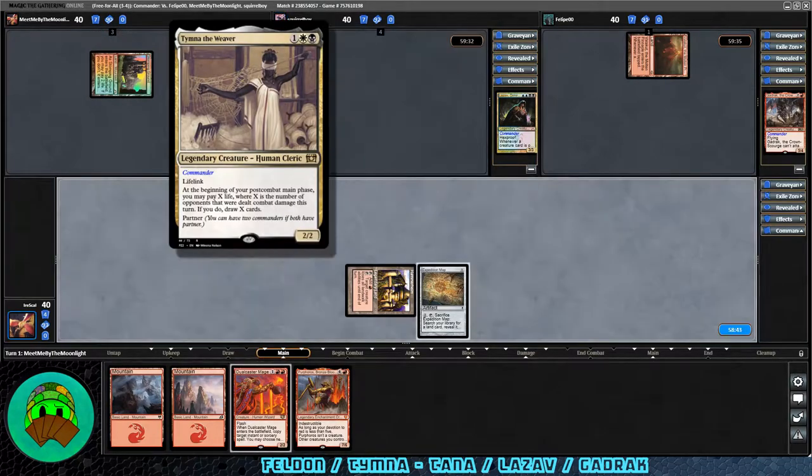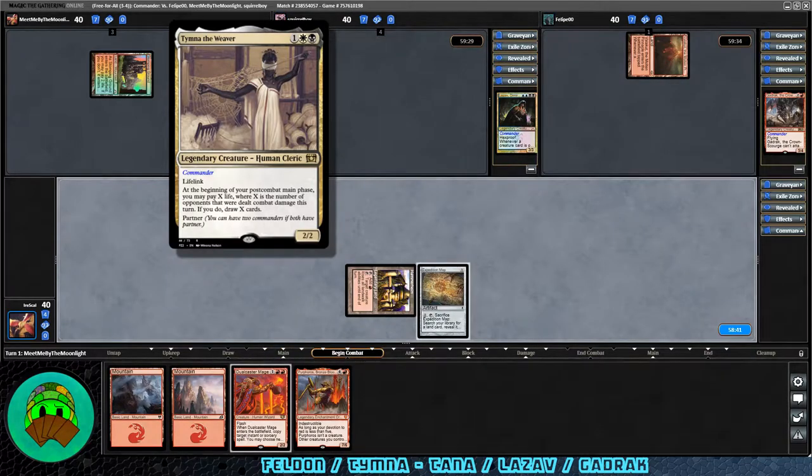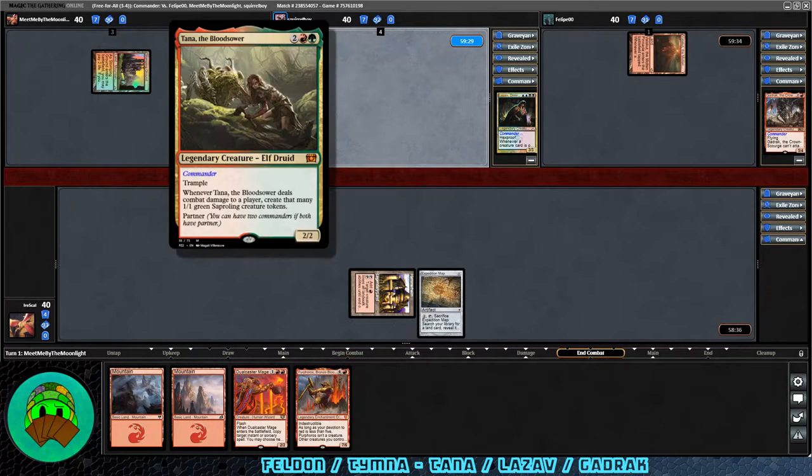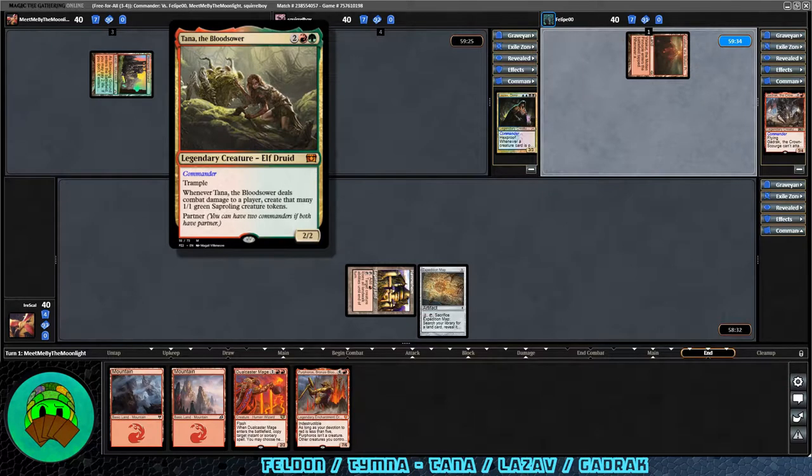Tymna the Weaver is one white-black for a legendary 2/2 human cleric with lifelink. At the beginning of your post-combat main phase, you may pay X life, where X is the number of opponents dealt combat damage this turn — if you do, draw X cards. Partner. Tymna the Bloodsore is two red-green for a legendary 2/2 elf druid with trample. Whenever it deals combat damage to a player, create that many 1/1 green saproling creature tokens. Partner.